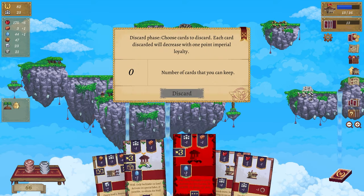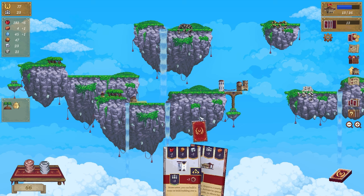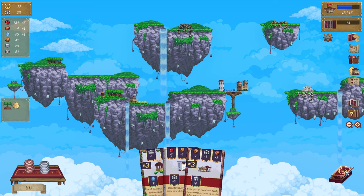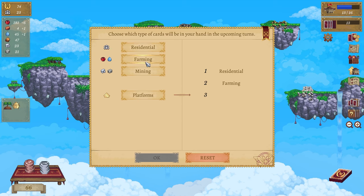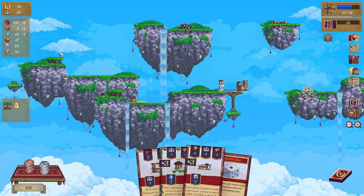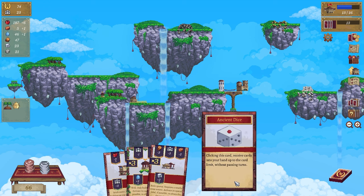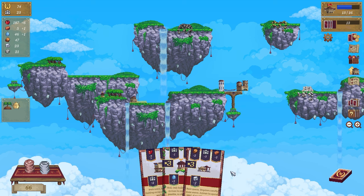Get rid of those - we still don't have enough brick. Residents, farming, mining - we are at five bricks now! Ancient dice - click this to receive cards and send your hand up to the limit without passing turns.